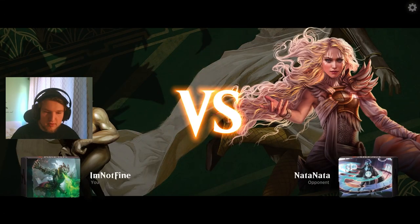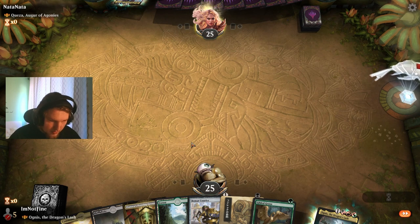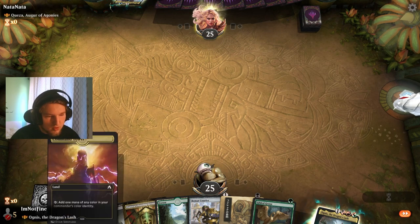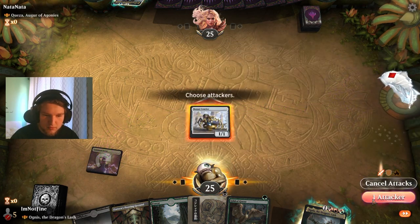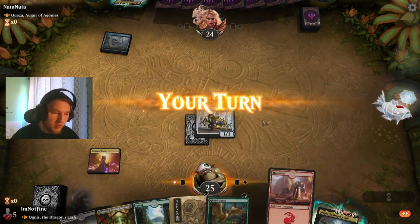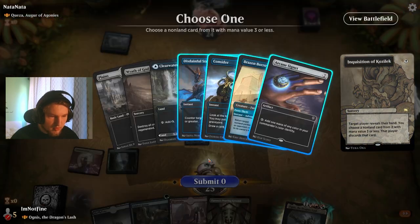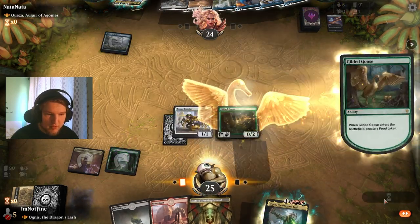We are ready to play against Quasar, Ogre of Agonies. Oh yes, perfectly playable hand. I think I will just lead on the Bowmauth Courier, getting the most amount of value possible from that. If I was on the draw I would consider playing the Inquisition instead to just discard their mana rocks. There it is — we just discard their Arcane Signet. Beautiful.